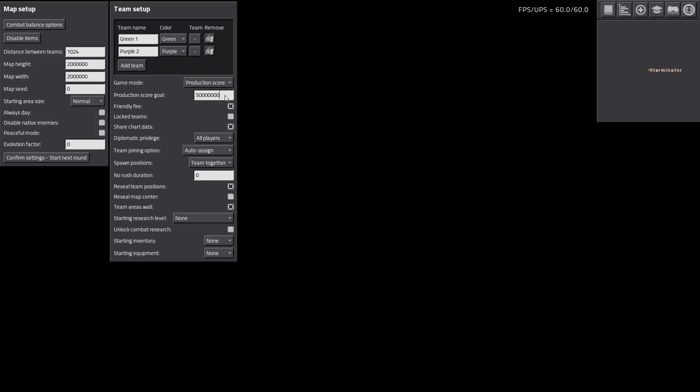Select Production Score and now you have the option to select the score goal - currently it's set to 50 million. You can change it to whatever you want. Obviously a lower score means the game will be much shorter, higher score much longer. You can toggle friendly fire, lock teams, and all that. Diplomatic privileges you can set as well. There are quite a few options - auto assign or you can let people pick their teams, spawn positions, team together or just random. No-rush duration means you have your spawn area surrounded by walls, and typically we've been doing 60 minutes, meaning you cannot leave your walled area until after the first hour of the game.